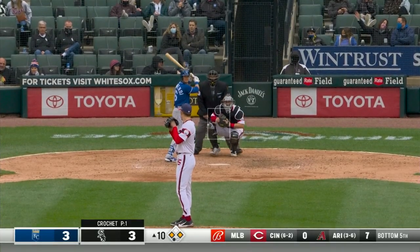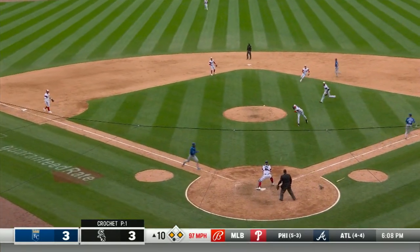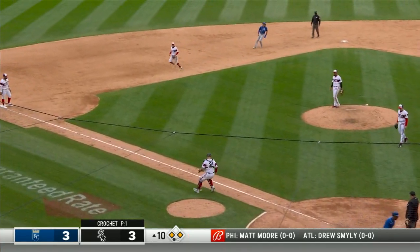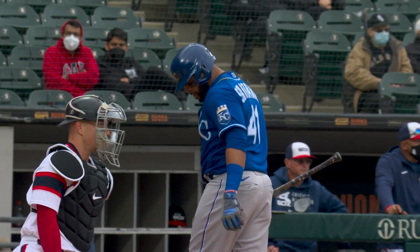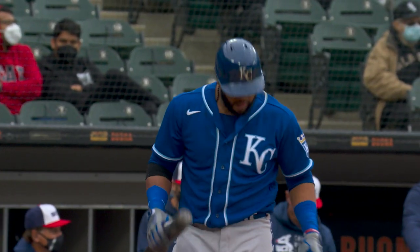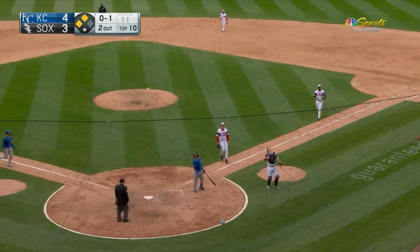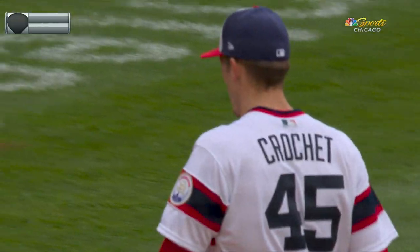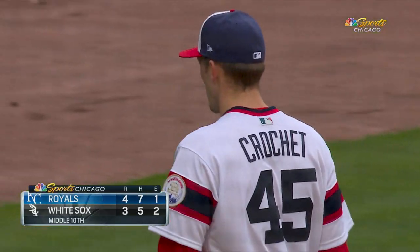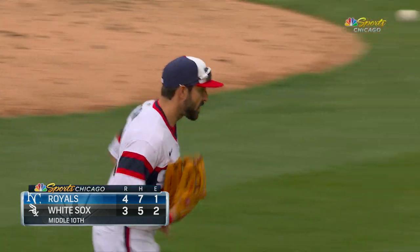The batter will be Andrew Benintendi, who drove in a run back in the eighth inning with a base hit. He's going to square it up — drag bunt to the right side of the pitcher. He throws home, gets away from the catcher. Taylor scores and the Royals take the lead here in the tenth inning. Second and third, two down now for Carlos Santana — popped him up, foul territory, it's the catcher. Collins near the plate to make the catch. The Royals do convert as they get that free base runner. It's now 4-3 Kansas City.